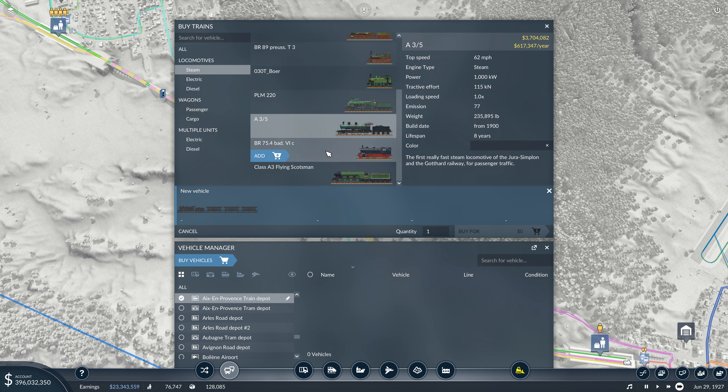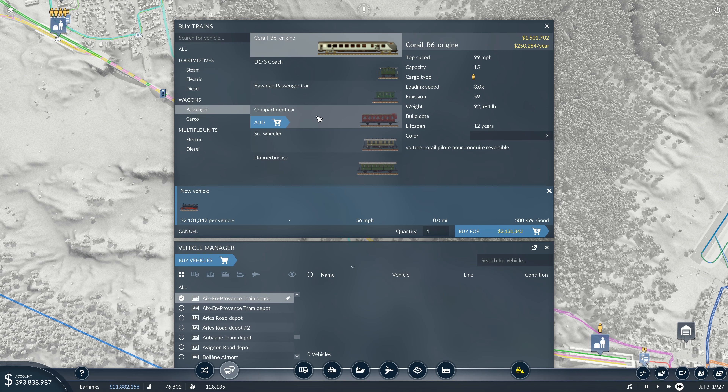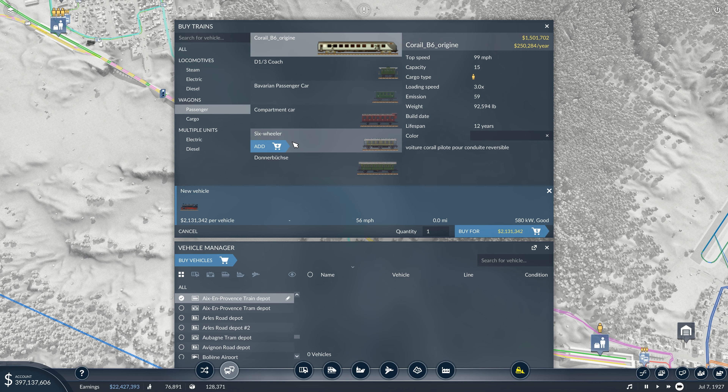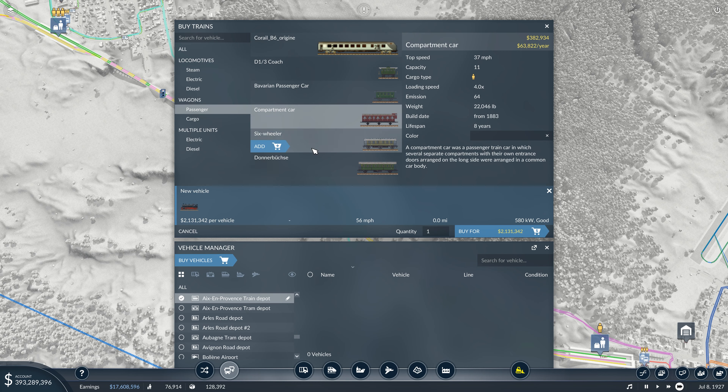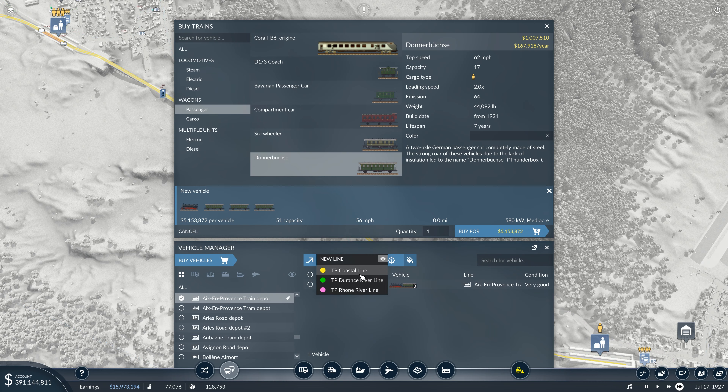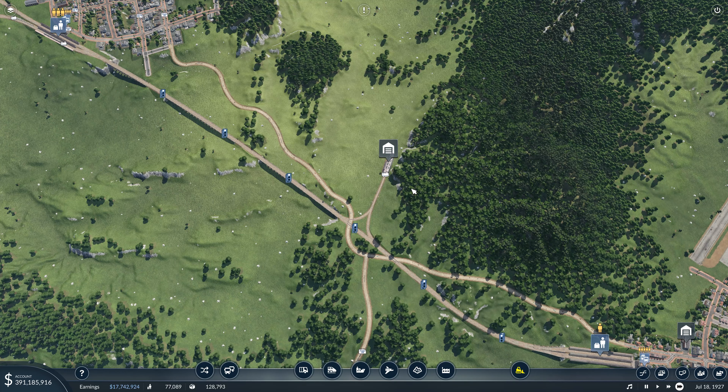It costs a lot to run. This one is cheaper — let's go ahead and try that. Then passengers. Wait, what is the speed limit of that? This one can go 50. So we want one of these, probably this one that has higher capacity. Let's just get a few on here for now. Get that on that new river line. Very good.